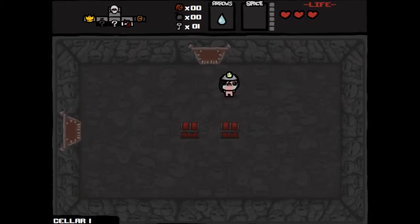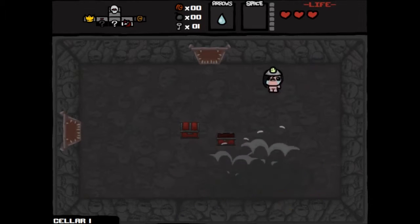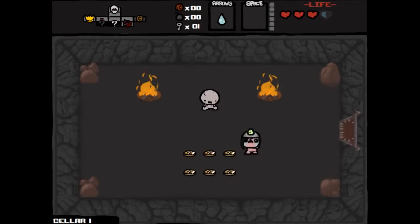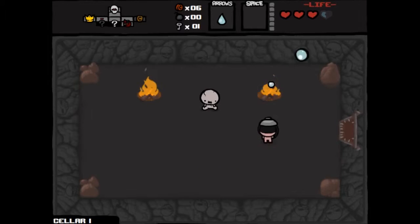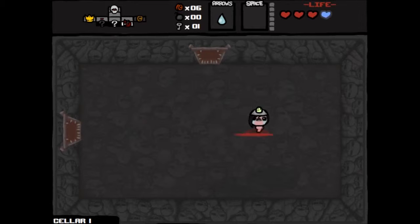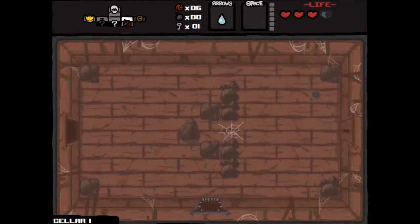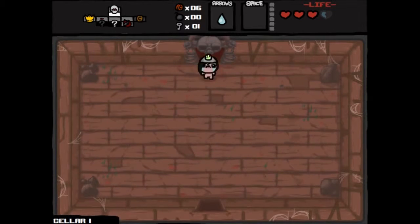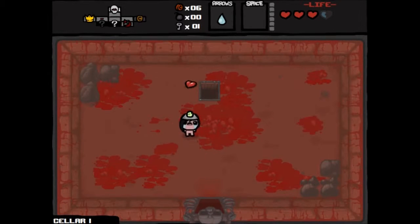Two red chests. Red chests can have bad things or good things in them. That one has bombs, and this one has spirit hearts. We'll leave one there — I want to go into the secret room. We got six cents out of it. Grabbed the spirit heart and lost half of it getting out of the room. We'll carry on to the next level. After the first floor, we're up one red heart and the Spelunker Hat.